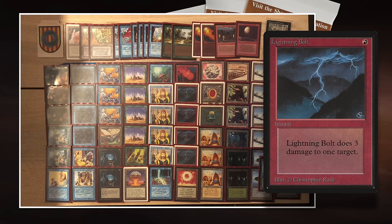Bolt is great against 1/1 creatures that can ruin your game plan, like Preacher, Prodigal Sorcerer, Royal Assassin. And then later in the game when someone's in bolt range, you can literally win with your Lightning Bolt. So I think it's a really good decision.